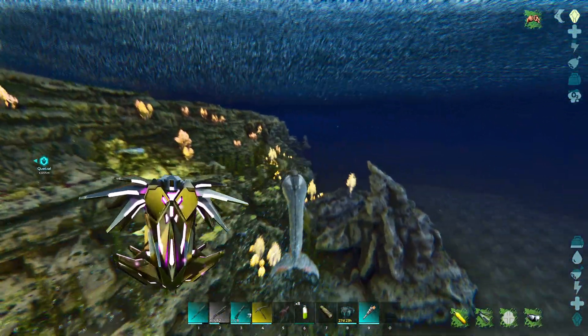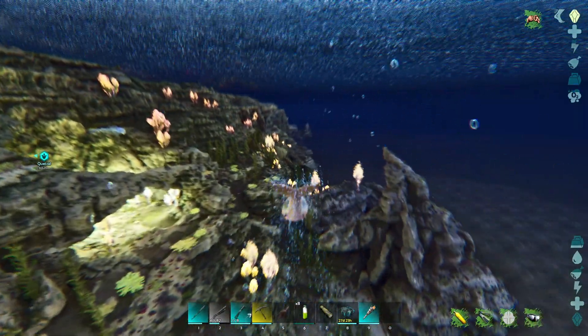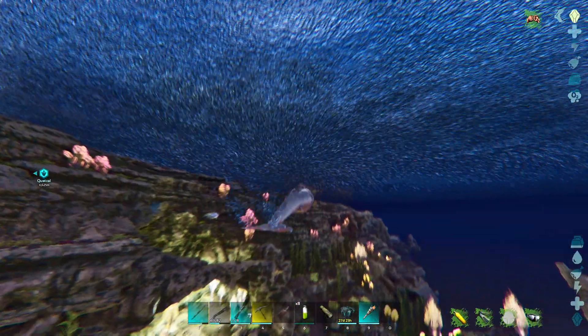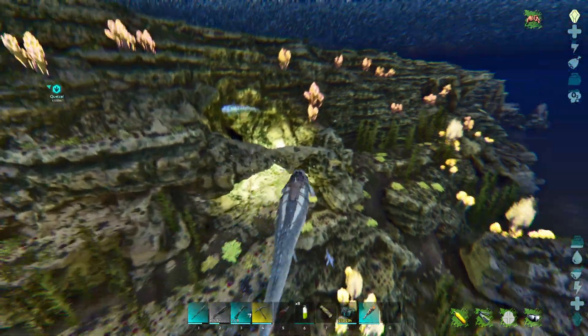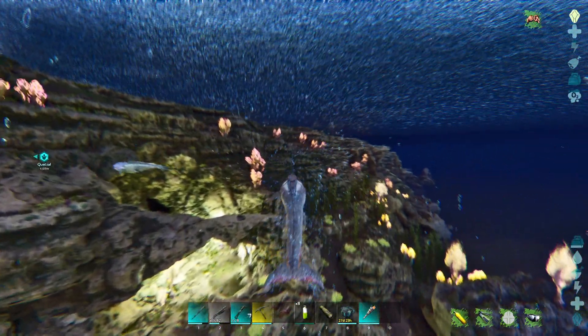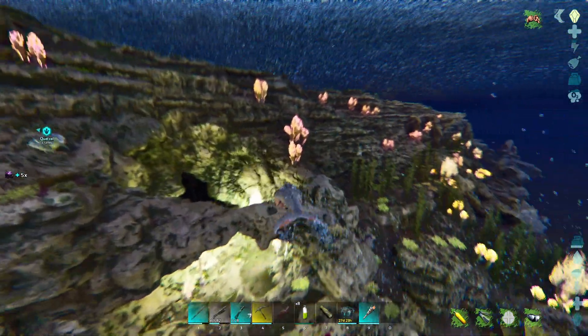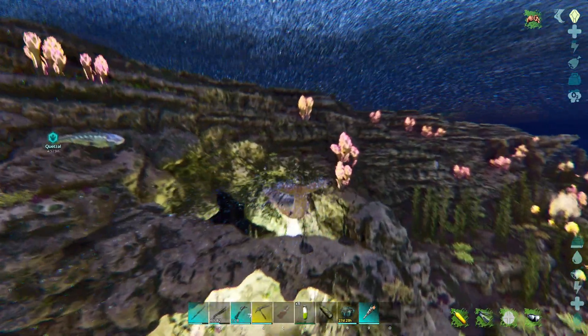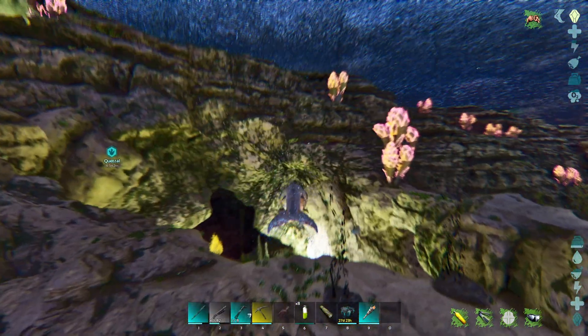Here we are over on the east side of the island at the caverns of lost hope. You'll find this little outcropping here with a bunch of lights under it. We'll get up here a little closer and give you the coordinates.